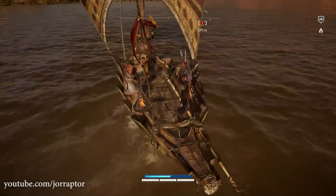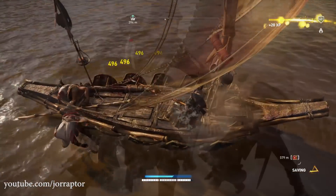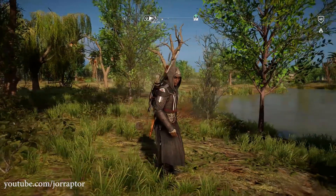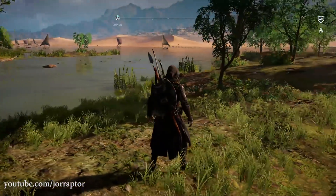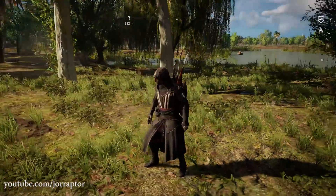You might know Aguilar's outfit already, but if you don't, this is an exclusive outfit based on the Assassin's Creed movie. It's from the main character of the film. I really love the logo on the hood and overall it's a pretty unique Assassin's outfit compared to the rest, thanks to the stripes and color. And it's of course great that we can use Aguilar's outfit in Assassin's Creed Origins as well.